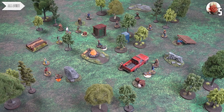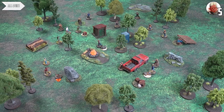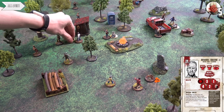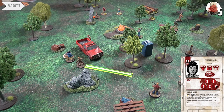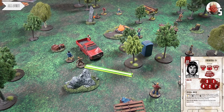Herschel creeps around a walker and searches a supply token — he gets bandages, incredibly thematic for the medic. Teresa also searches her supply token and gets an ammo reload — good for the shooting squad, not what Tom wanted her to find. She then sprints to rejoin the squad, pulling a walker into engage her in combat.